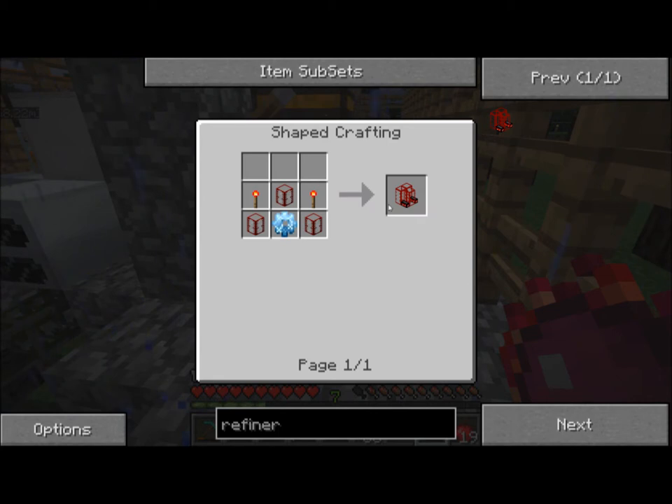Alright guys, so this is the recipe for a refinery. A refinery is basically three tanks, a diamond gear, and some redstone torches. Let's get started on this.